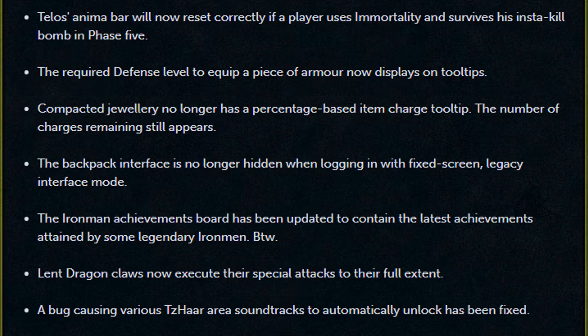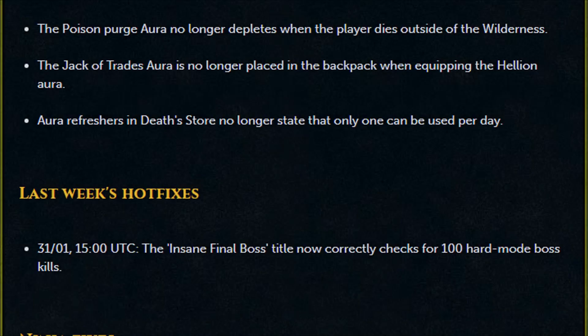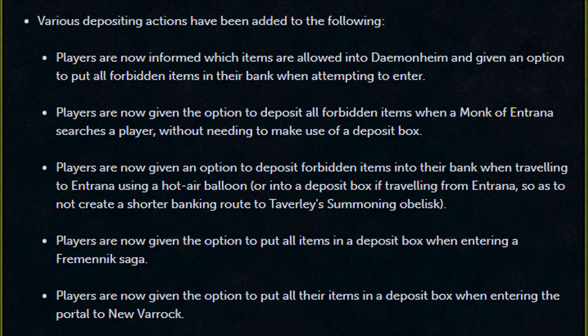The Iron Man achievements board has been updated to contain the latest achievements attained by some legendary Iron Men. Lent Dragon Claws now execute their special attack to their full extent. A bug causing various Tsar area soundtracks to automatically unlock has been fixed. The Poison Purge aura no longer depletes when the player dies outside of the Wilderness. The Jack of Trades aura is no longer placed in the backpack when equipping the Hellion aura. Aura refreshers in the Death Store no longer state that only one can be used per day. The Insane Final Boss title now correctly checks for 100 hard mode boss kills. Various depositing actions have been added — players are now informed which items are allowed into Daemonheim and given an option to put all forbidden items in their bank when attempting to enter.